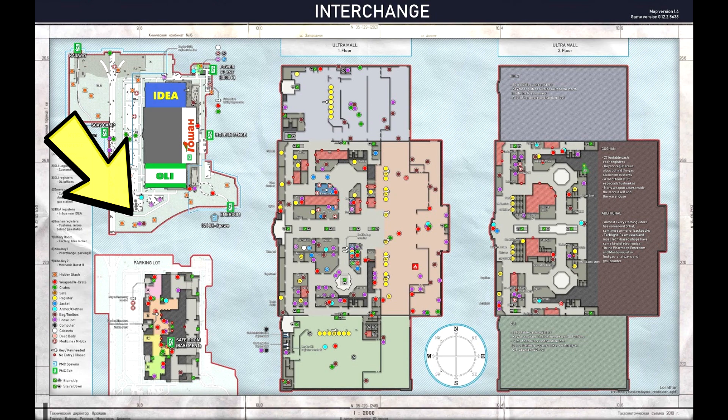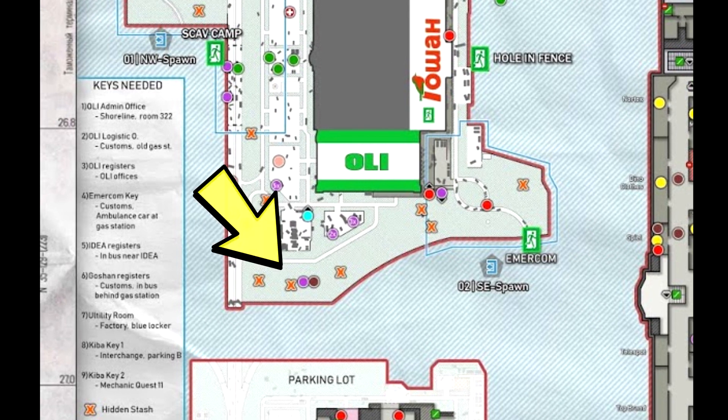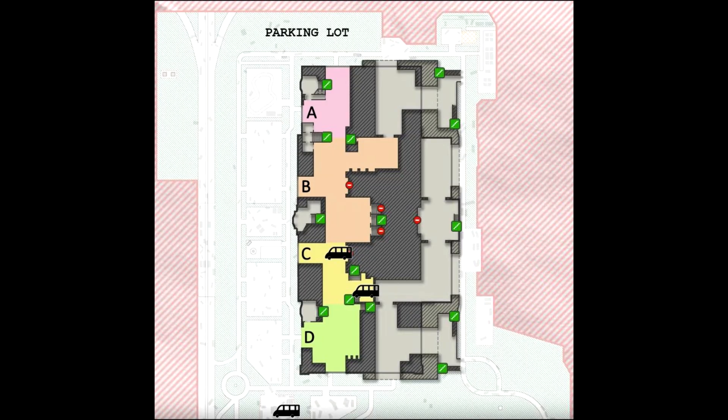I'm going to show you the easiest way to find all 3 vehicles in a straight line. We're going to start with the Interchange map just outside of OLI near the construction area as highlighted on the map. Here's a zoomed-in map where you can see the underground basements, and the 3 vehicles are marked with the vehicle icon on the map.